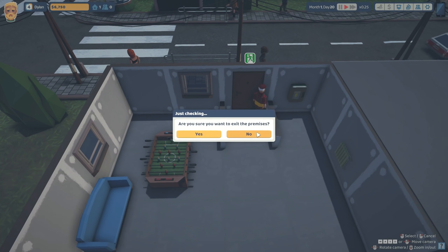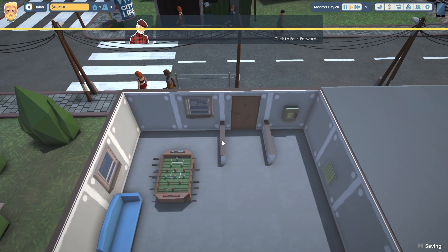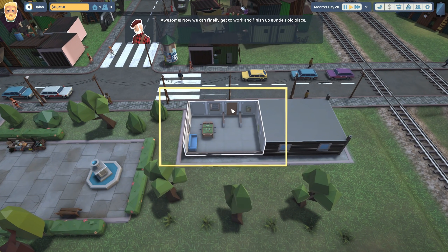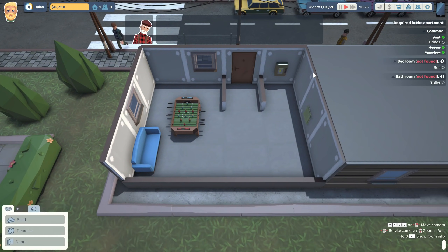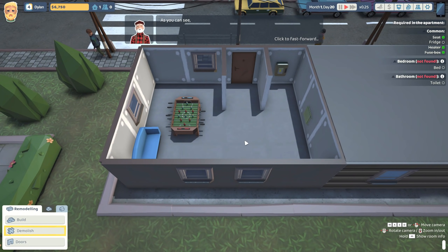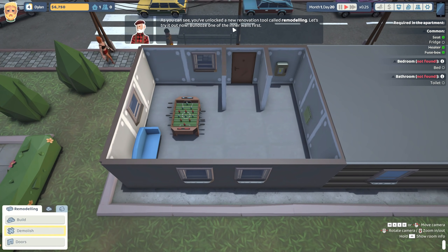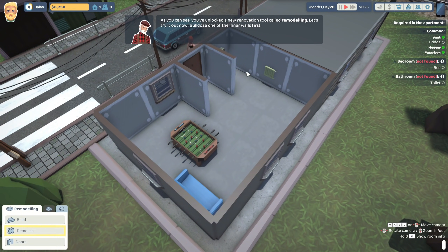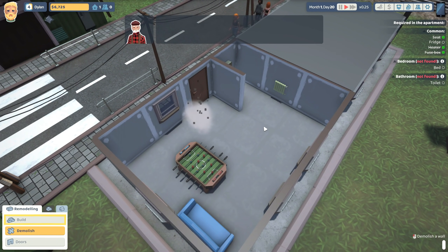Let's see what we're doing here - I want to exit the premises. Now we can finally get to work and finish up old auntie's place. Begin the renovation! Remodeling tools have been unlocked - ready to rock and roll. You can now access remodeling tools to build and demolish walls. Use them responsibly. You've unlocked a new renovation tool called remodeling - let's try it out. Bulldoze one of the inner walls first.